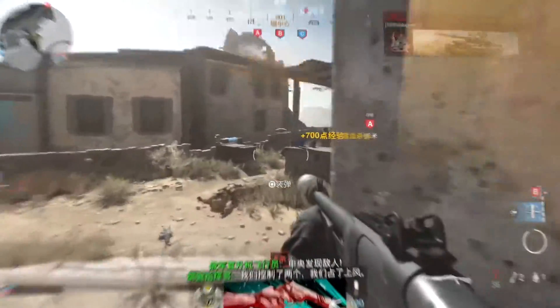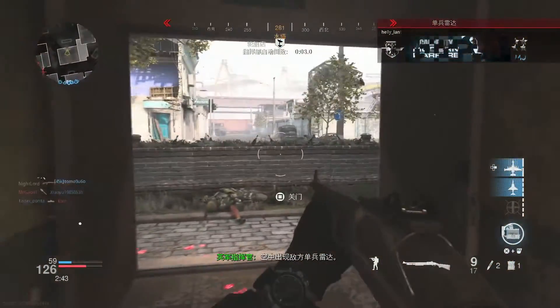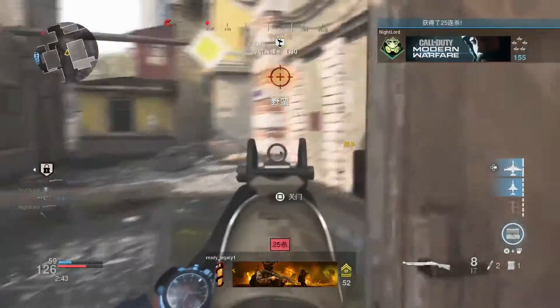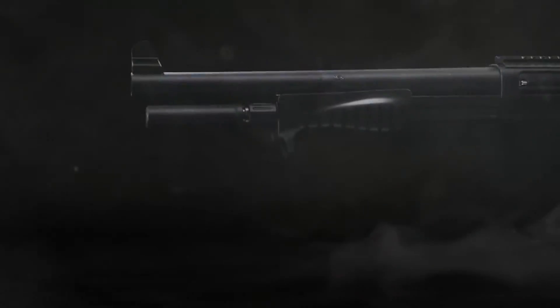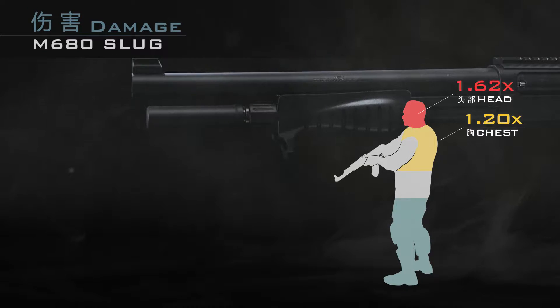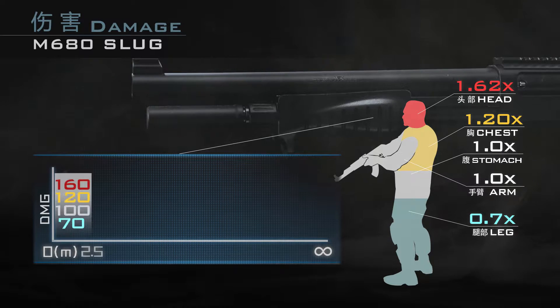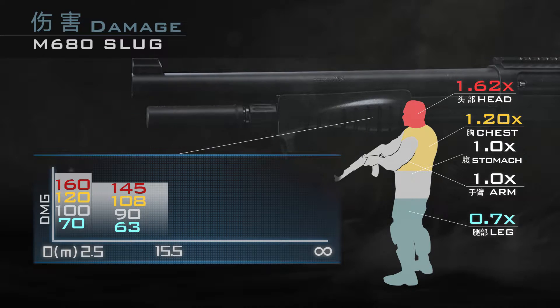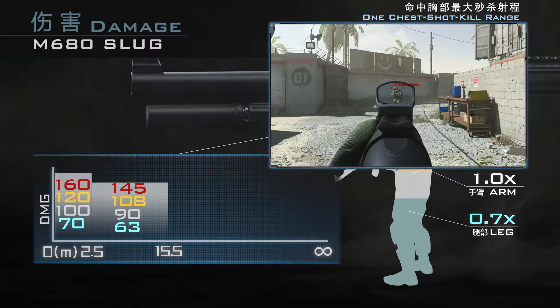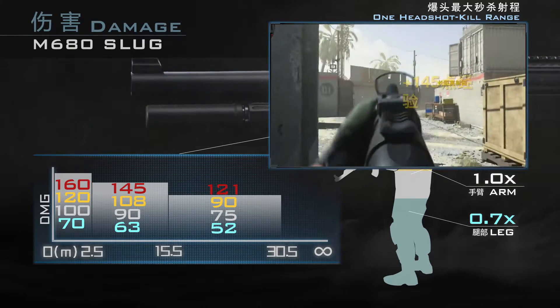再聊一下独头弹配件，作为本作中全部霰弹枪都能安装的配件，独头弹具有独特的伤害系统，而且每款霰弹枪上都有不小的差异。M680在使用独头弹时，无法随意切换回常规霰弹。其身体伤害加成分为四个区域：命中头部和颈部时为1.6倍，胸部时为1.2倍，腹部和手部时为基准值，腿部则为0.7倍。